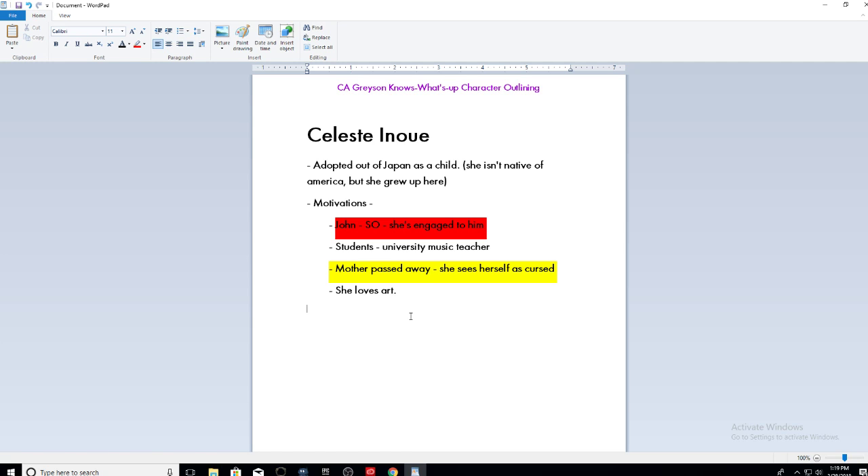That helps you frame out what this character is going to be about. Not only do we have what the character is going to be about and how they view the world and their motivations, but we're also going to see how people affect the way she behaves through their actions. Since we know these are her motivations, we can get a sense for what her actions are in response to that — why she acts that way.